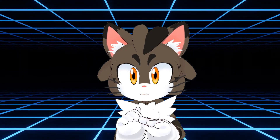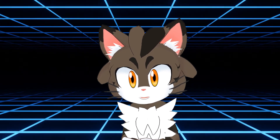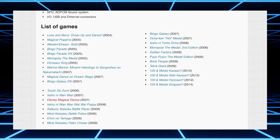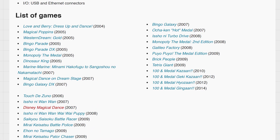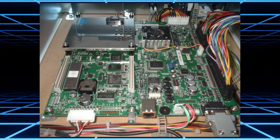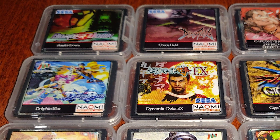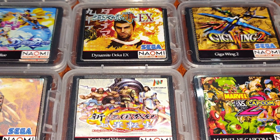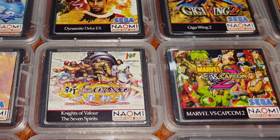The last Dreamcast-based system would be the Sega System SP. It was first released in 2004, but had games come out on it up until 2014. Instead of having a lot of components, it would have a system on a chip. Similar cutbacks to games would also happen, as they were distributed on compact flash cards instead of ROMs or GD-ROMs.